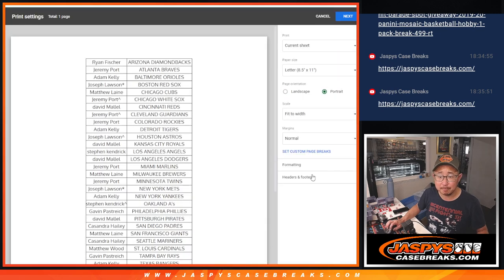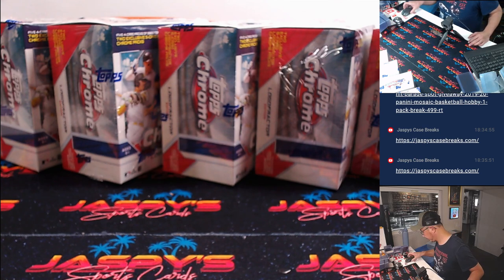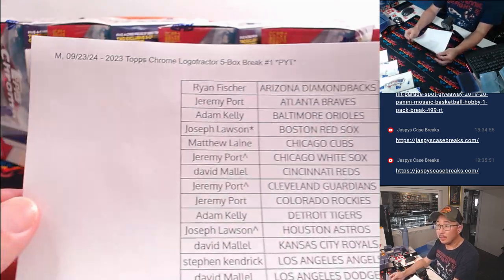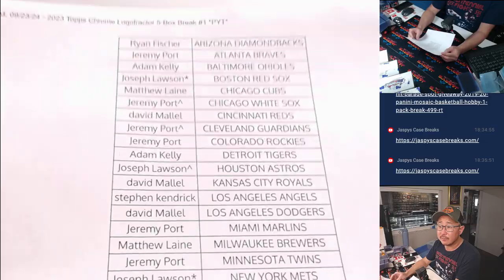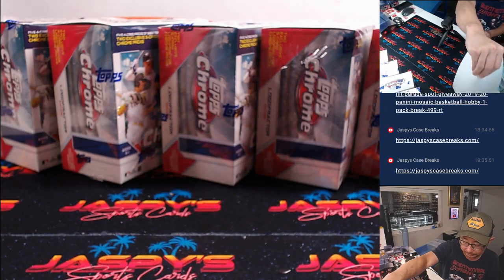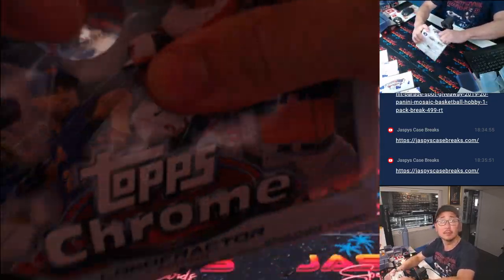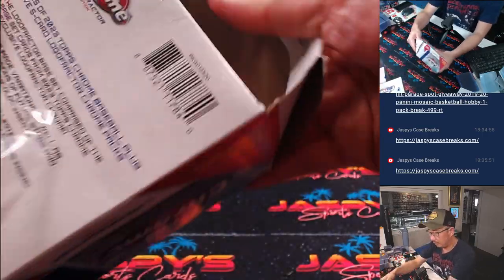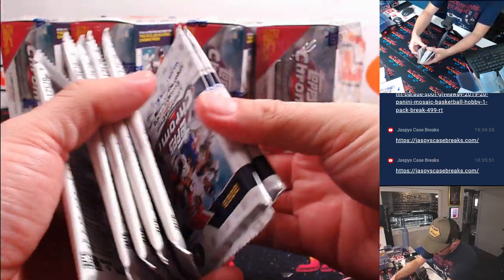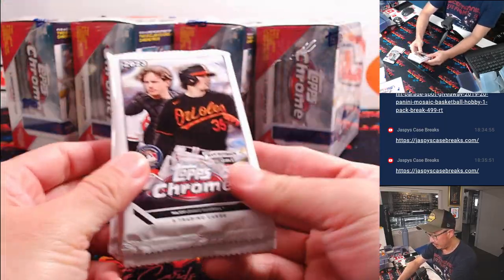Now we can print and rip. And there's the final printout right there — thanks everybody for getting in, good luck. We're going to open up all the boxes at once, so there are the two Logo Fractor packs and here are your Topps Chrome baseball packs.